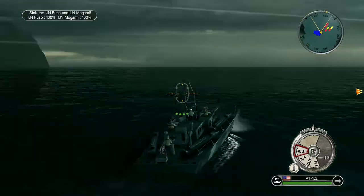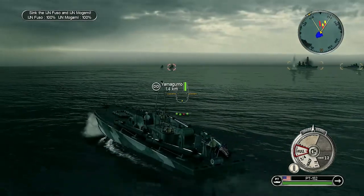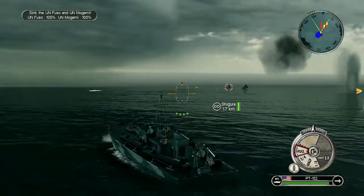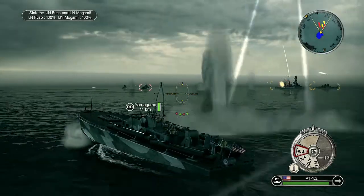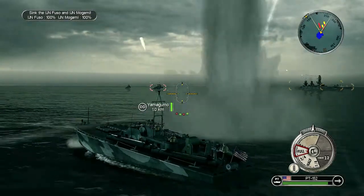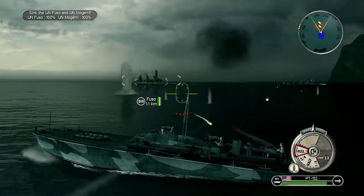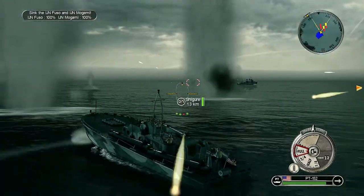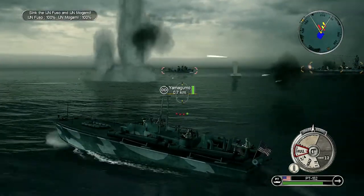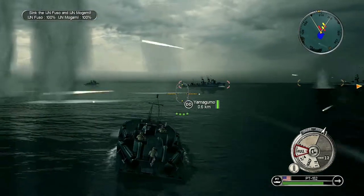These brave souls are taking on a proper task force of the Fuso and the Mogami in their patrol boats — their speed boats. We're going to get rid of a couple of the destroyers first before we hit the Fuso and the Mogami. That's why we're going to the side without even glancing at the enemy, so we can get rid of some of the small arms fire which will actually be the higher priority threat for us.